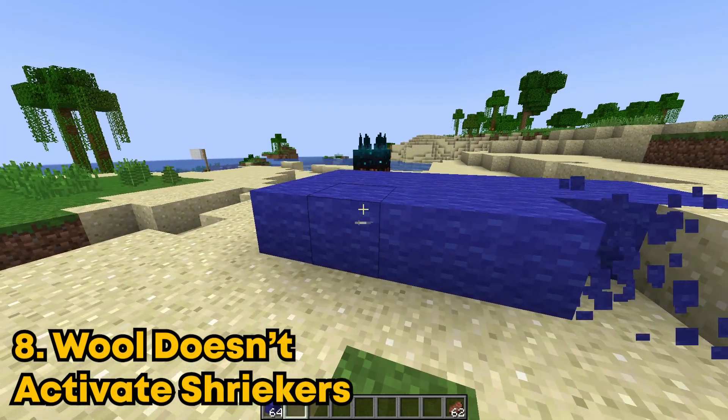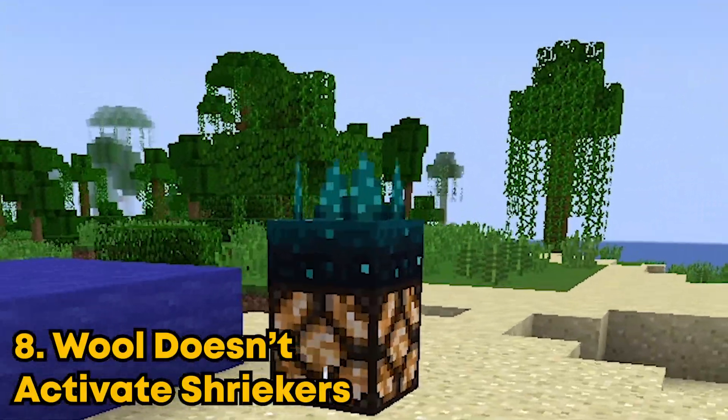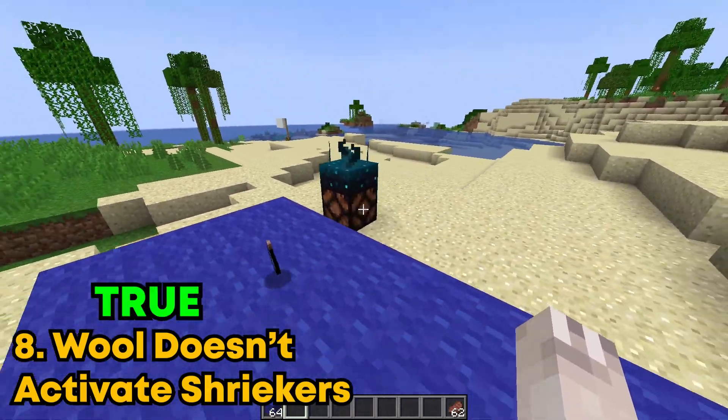So apparently walking on wool doesn't activate shriekers. You can see I'm walking on sand and it's actually activating it. Now I'm going to hop on the wool and yeah, it doesn't activate it.